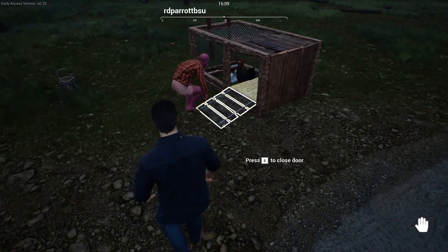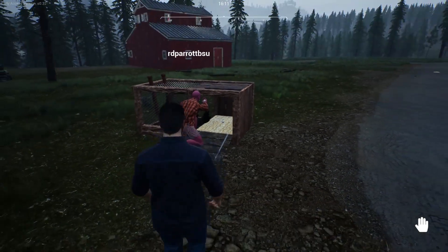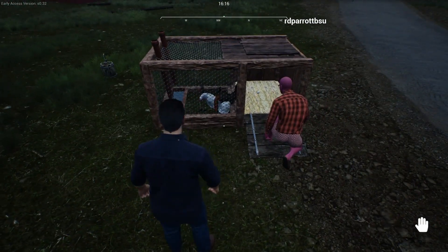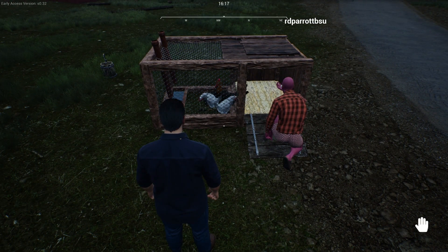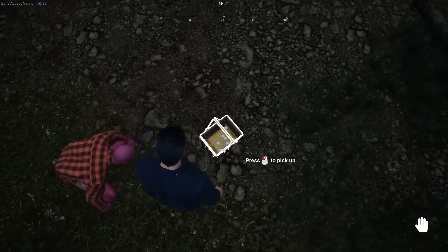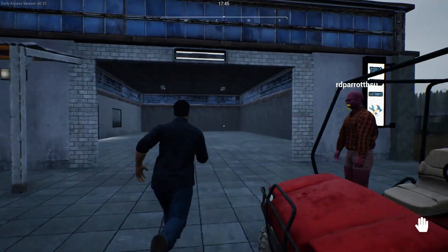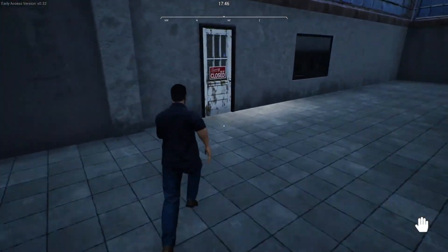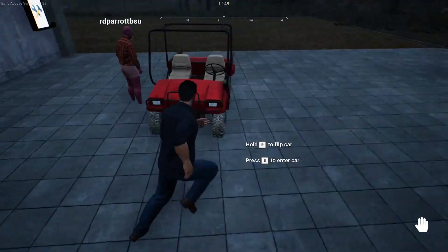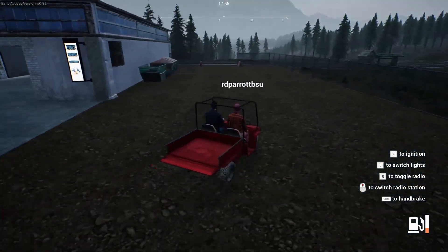Eric warns Ryan not to touch the egg since it could hatch into a chicken they could sell for way more than two dollars. Ryan notes the chickens have eaten all their food. They discover the hardware store location but it says 'not implemented yet' - that's coming in the first big update.